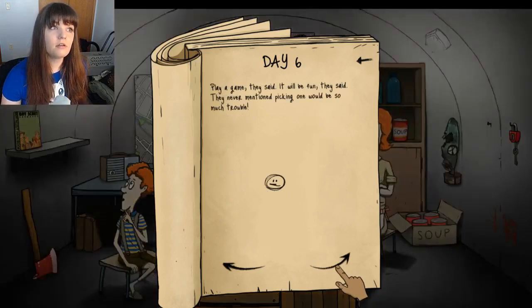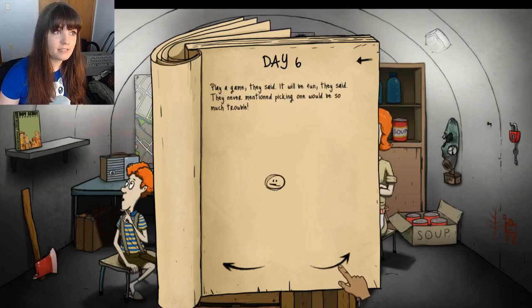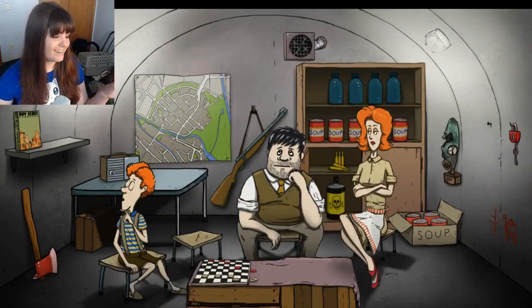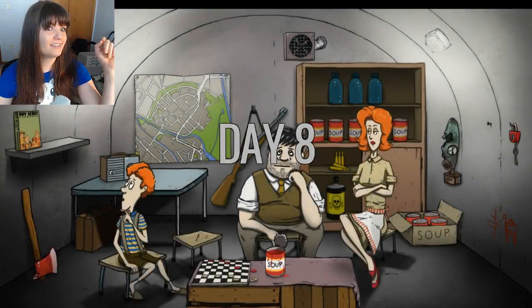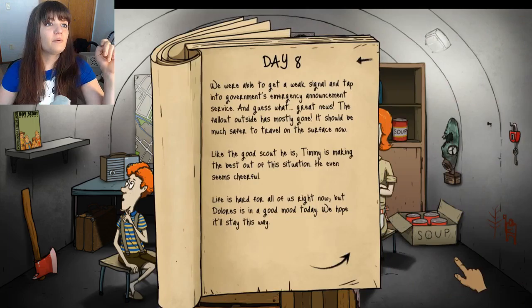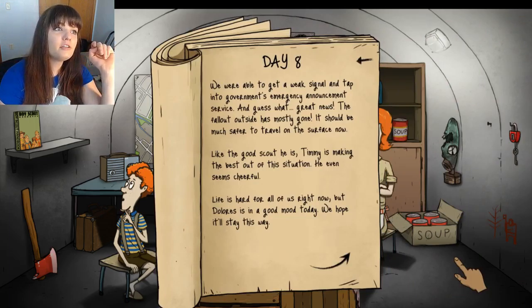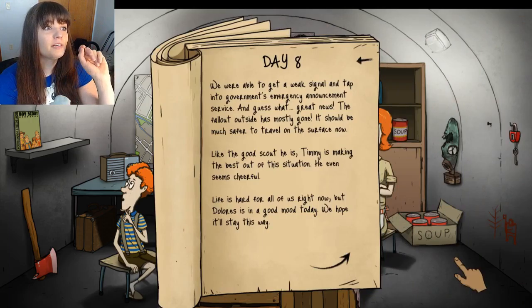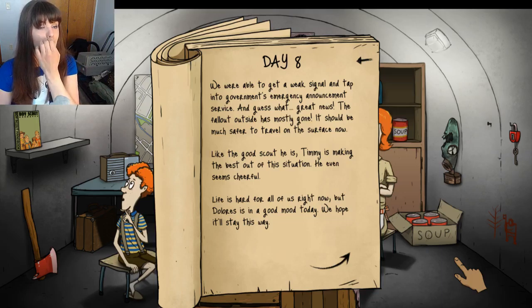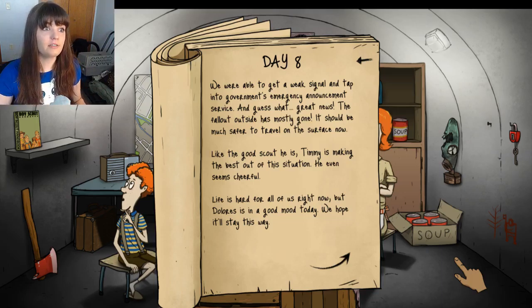We're not going to send anyone out. Play a game they said, it will be fun they said — they never mentioned picking one would be so much trouble. Day eight. Everything looks fine. We were able to get a weak signal and tap into the government's emergency announcement. Great news — the fallout shelter has almost gone, and it should be much safer to travel out on the surface now. Everyone's good; I don't need to worry about this until day ten.